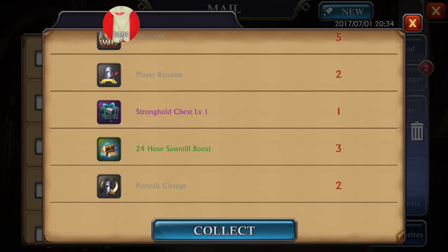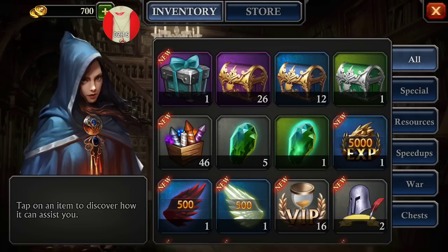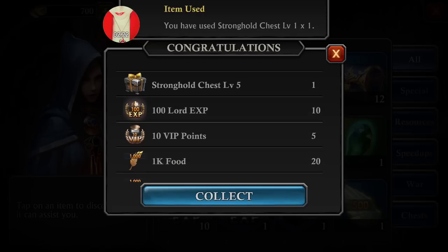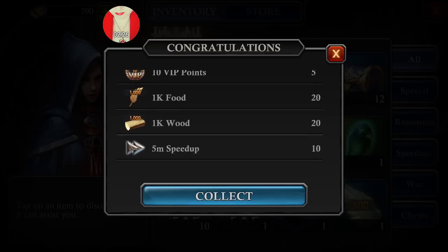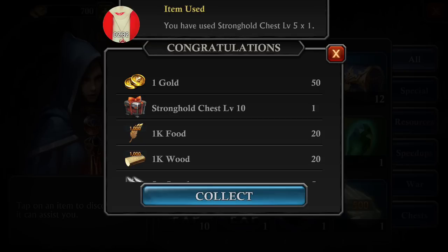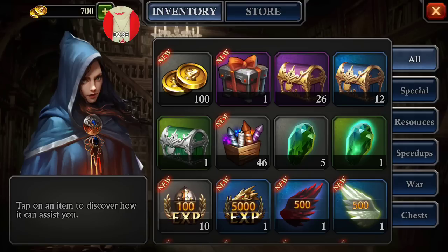Let's take a look at what I get with that stronghold chest. So let's go over here — stronghold chest, use — and that came with gold, another stronghold chest, VIP points, food, wood, and speedups. Oh my goodness, it comes with another stronghold chest! I'm not that shocked, but I'm trying to show how exciting this is.